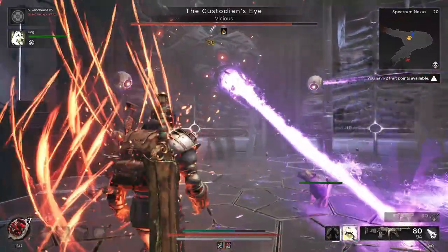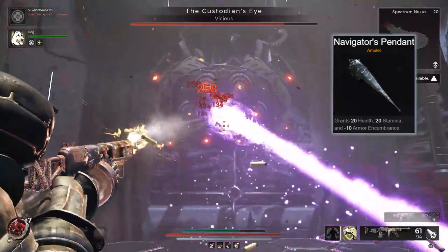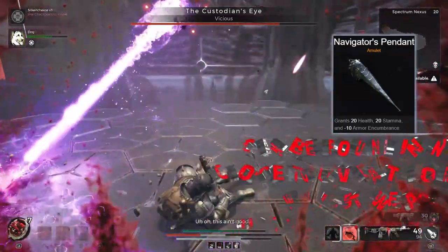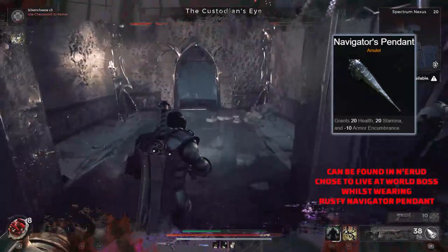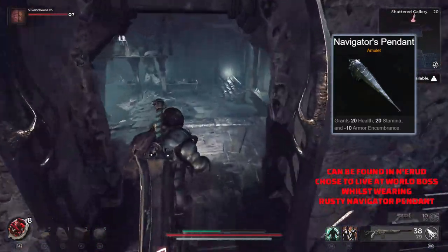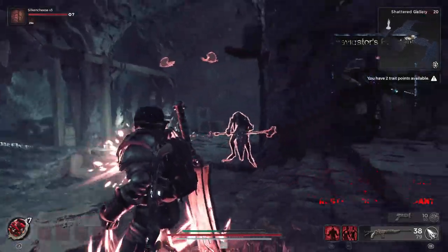The Navigator's Pendant is a really good well-rounded amulet, great for builds focusing on survivability. It grants you 20 health, 20 stamina, and minus 10 armor encumbrance, so definitely one to look at if you want to focus on your defenses as well as grant yourself a little bit of extra health.